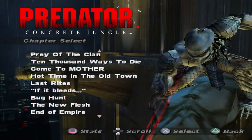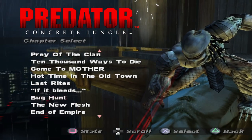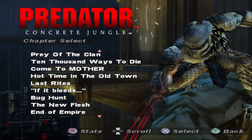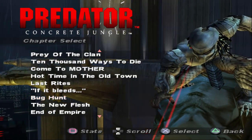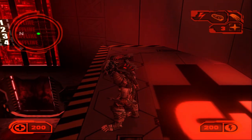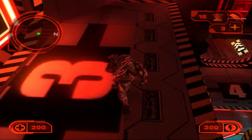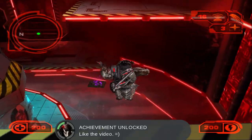Welcome back to Predator Concrete Jungle. Let's continue with this playthrough — we're almost there. Our next mission is Bug Hunt, the second of two xenomorph-like missions. We'll equip the sonic traps just like before; they're very effective on these creatures.